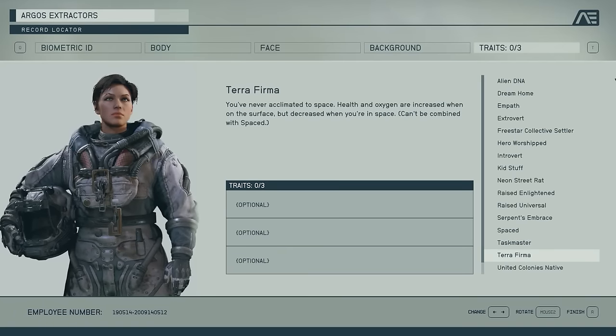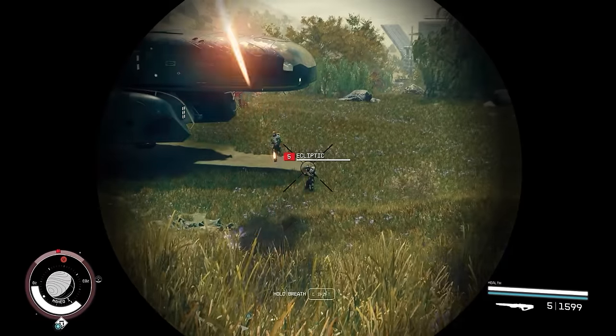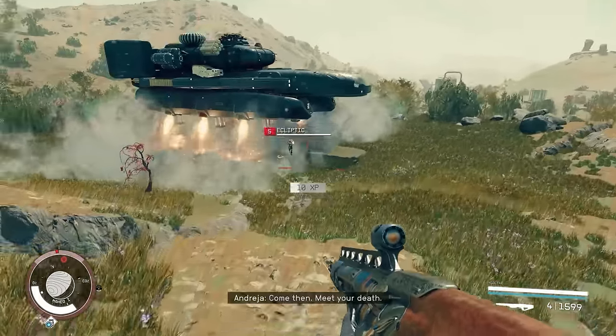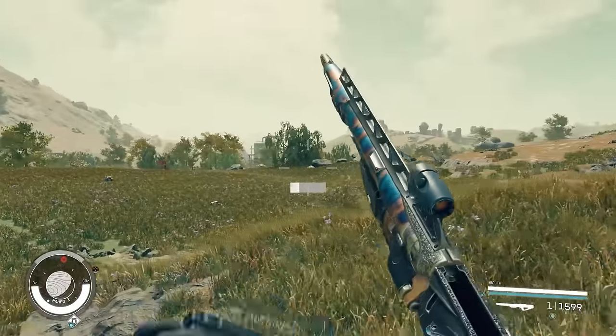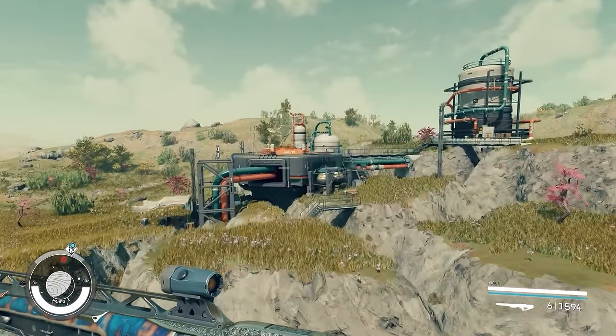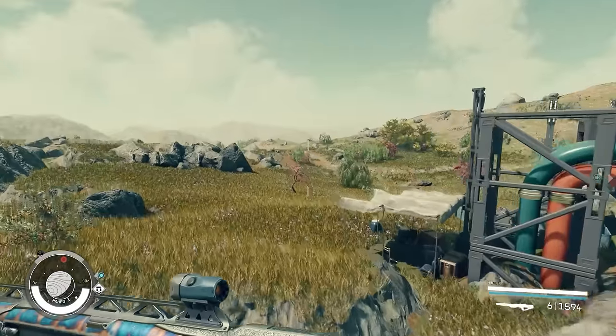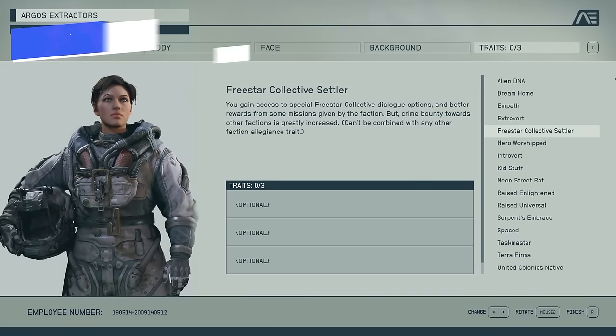Terra Firma is also great, similar to Alien DNA, in that you get extra HP and O2 while on the surface but less while in space. About 90% of the game you will be on a planet, so you'll get those extra benefits most of the time. Very rarely will you be fighting in space, and if you do you just need to be mindful of those negative bonuses. Unless you're going to be boarding a lot of ships, for the most part it's essentially a free HP and O2 buff.